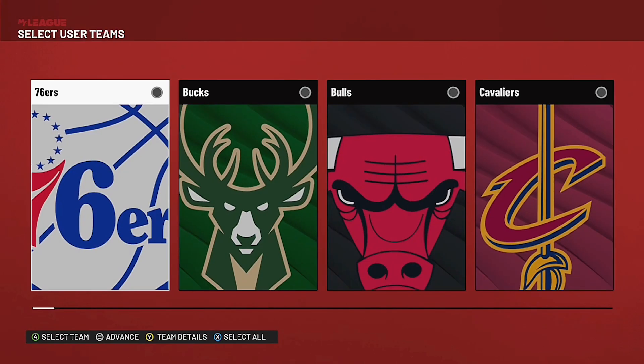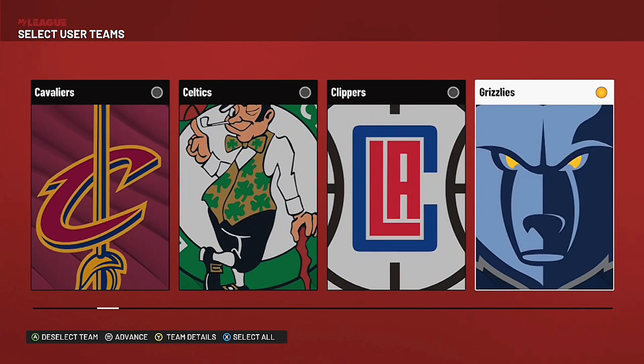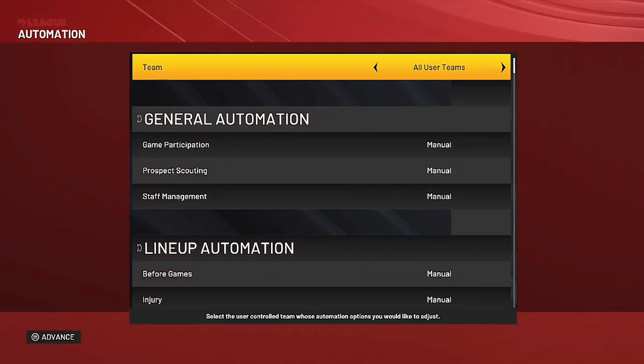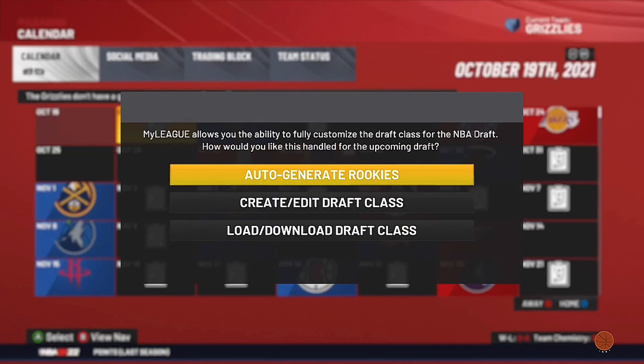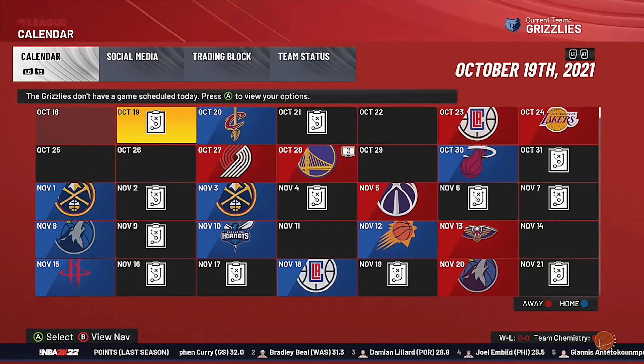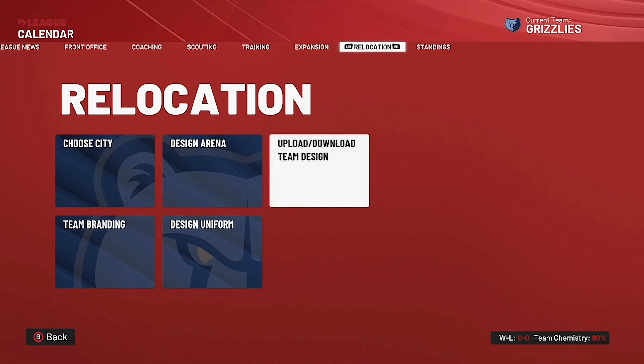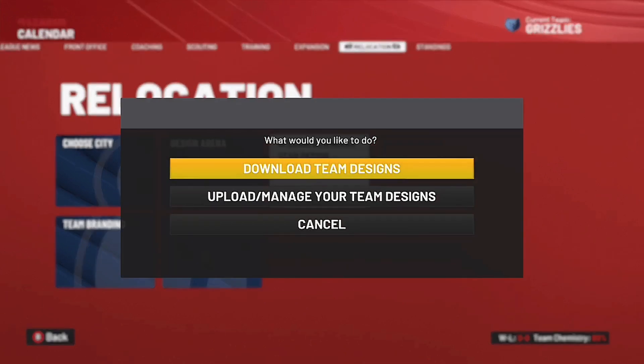In start mode, go to any team you want — I just picked the Grizzlies because it's a random team. Start it up and while it's loading you can auto-generate rookies. Once you're in My League, tap B, go to Relocation, then go to Upload/Download Team Design.